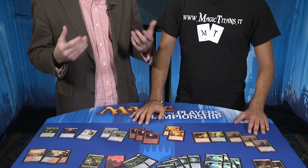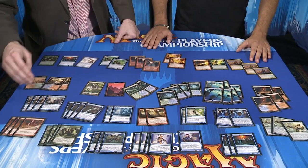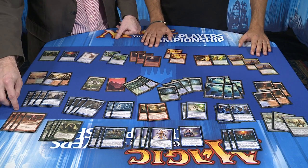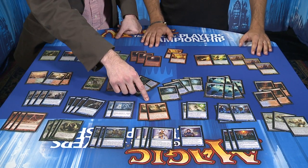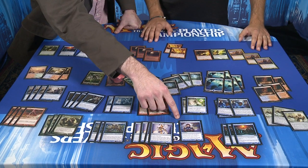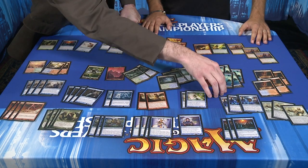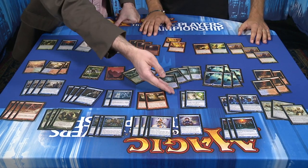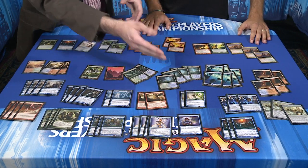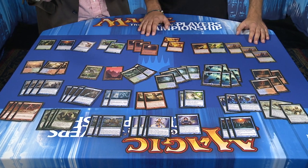You talked about wanting to pass the turn with mana open. There are a lot of things you can do on your opponent's turn. You've got Lightning Bolt, Burst Lightning, Cryptic Command, Deprive as another hard counter. You've got three copies of Mana Leak and three Spell Snares, in addition to two Spell Pierce. How did you arrive at that combination of instants to maximize your Delver?